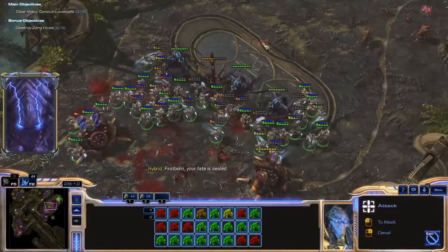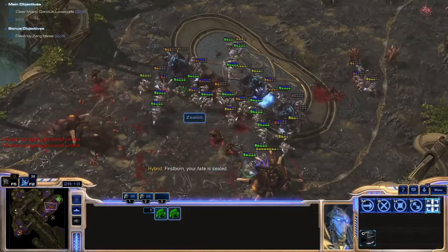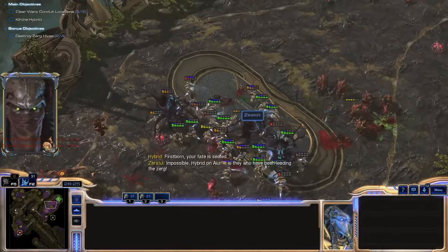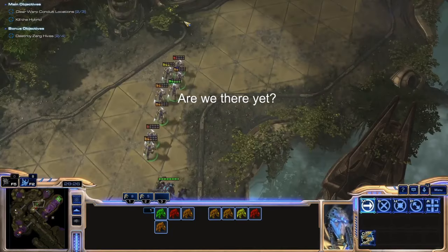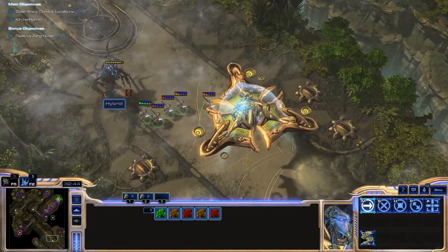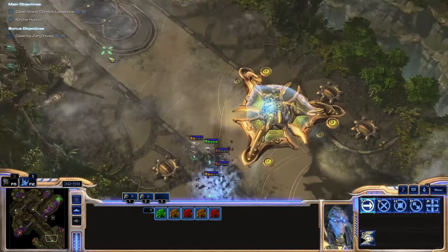The end is where things get scary. The Hybrid kills Zealots fast and they have huge HP pools. The first 3 fall, but as I reach the final group, I don't have enough to fight straight up, and Zealots aren't exactly known for their ranged kiting. So I run all the way back to the AI-controlled mothership at the beginning of the mission. I can't kill these Hybrid, but Celenda sure can.